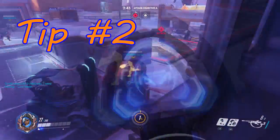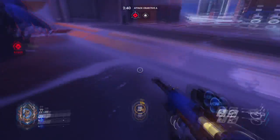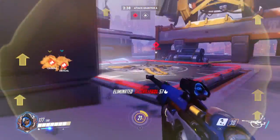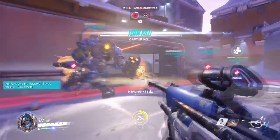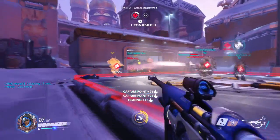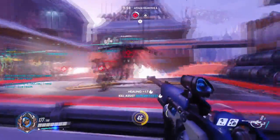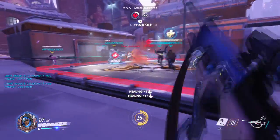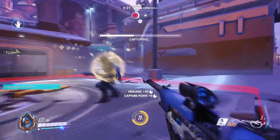My second tip is when you get caught in combat, you don't want to be scoping in a lot because the scope speed isn't quick enough for quick-scoping. So you just want to be no-scoping as you're healing and attacking. Also when you're in close combat, you're going to want to utilize the grenade because it can both heal and do damage to the enemy at the same time, which is very useful.